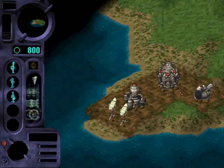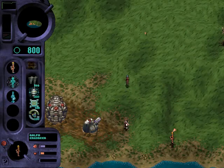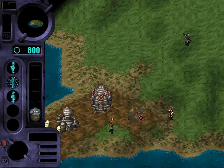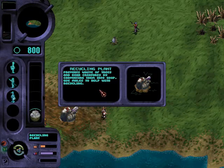And so we have our first challenge of the game, in which we have no extractor to use for our early economy. We're forced to use this new structure, the recycling plant. This prevents the waste of trees and dead creatures by converting them into goop. Use mules to help with the recycling.